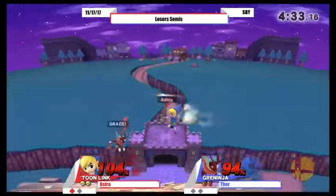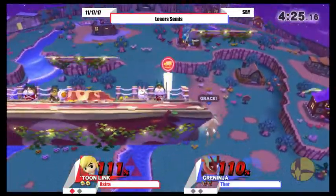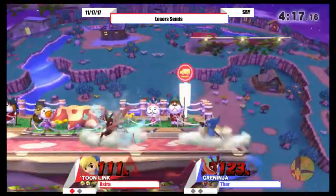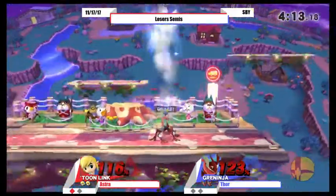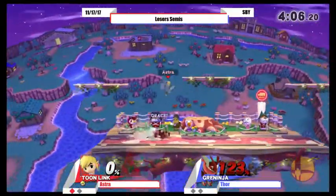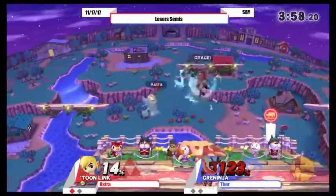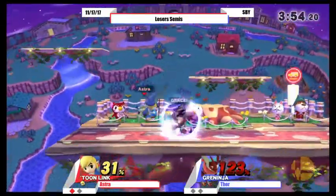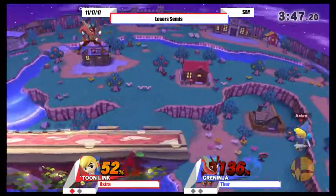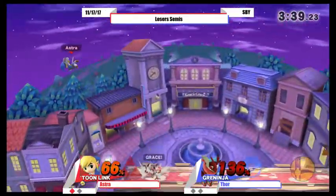Up throw not quite going to take it. I don't really agree with telegraphing your kill throw — I wanted to get the air dodge read, but really couldn't because Toon Link's just at too high a percent. Good shield pressure doing the pivot back. Up tilt and up air actually connecting — I don't know if that was a true combo or not, but regardless it did work. Greninja could actually die from a lot of things right now. He's doing really good at building up damage — 38%, that's a fair amount. And 52, even better. Anything above 40 is really good.